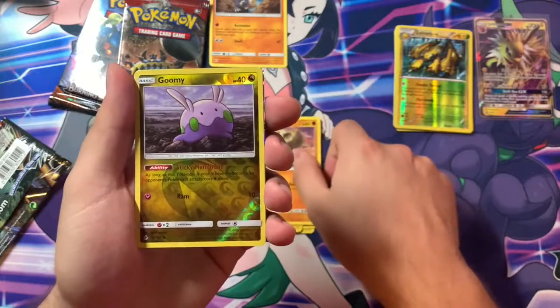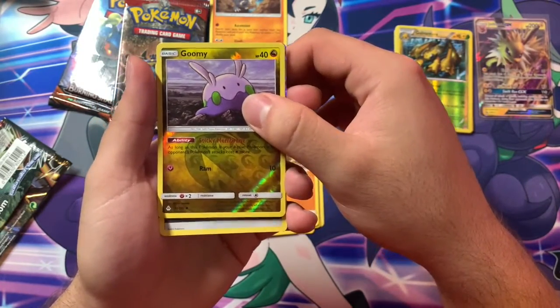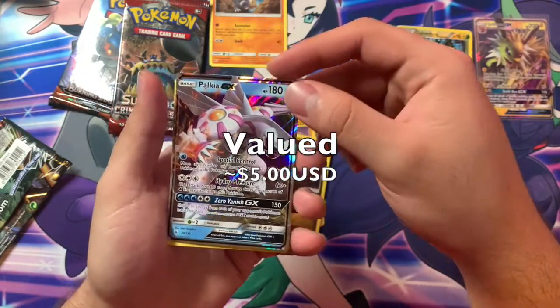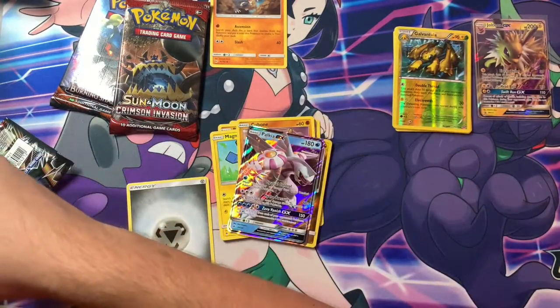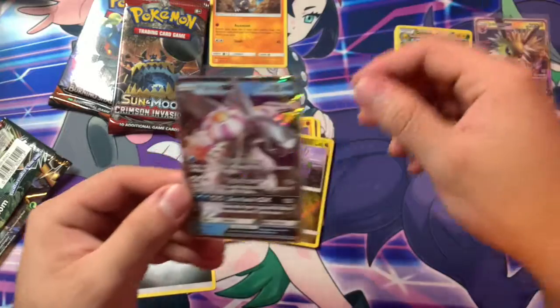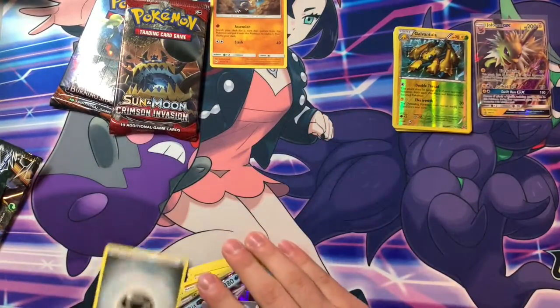Beheeyem, Castform — I don't even know. Magnemite. I'm even stuttering with the ones I already know. Cubone, reverse Gloom — and oh! Ultra rare: Palkia GX! I got this card already on the Vaporeon tent that I showed in the last video.